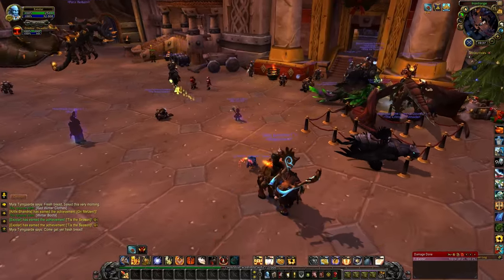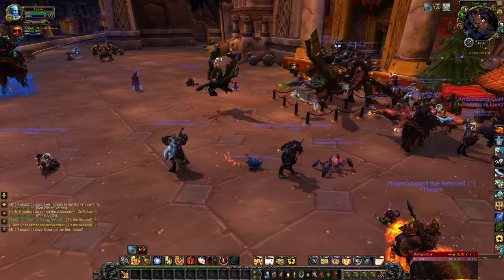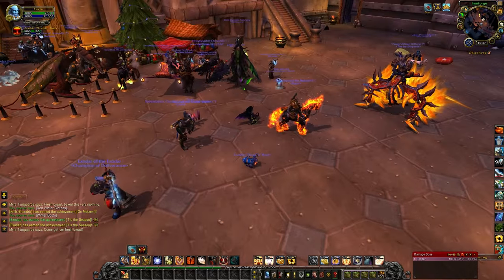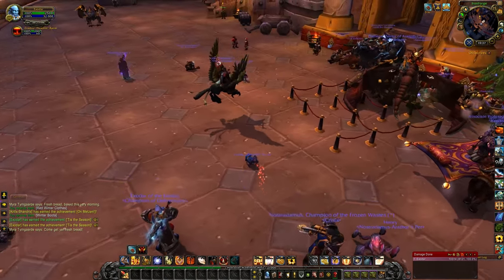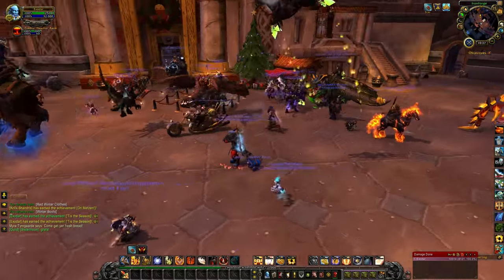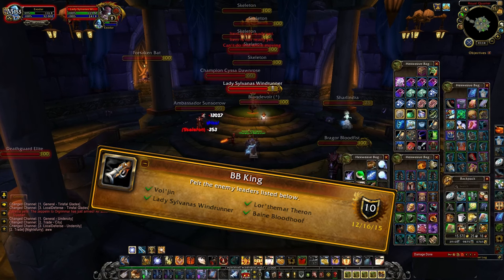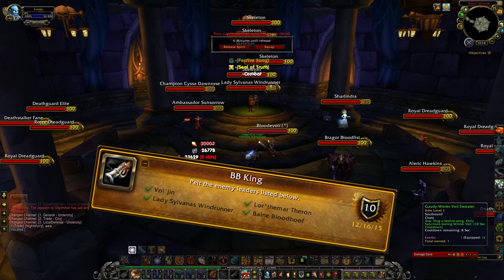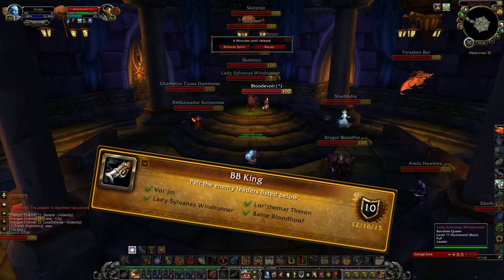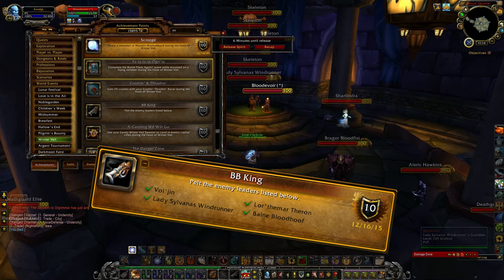There is also the Danger Zone, which requires you to use your Crashin' Thrashin' flyer to shoot down another one, and Crashin' Thrashin', which is to gain 25 crashes with your racer — this can also be purchased from Geppetto. What I did is I started a custom group and just said, "Hey guys, I'm going to be in the middle of wherever, meet me here and let's use our toys together," and I got people to come get their achievements. BB King requires you to pelt opposing leaders with the Red Rider Air Rifle purchased from Geppetto Joybuzz — worth doing together with the Gaudy Sweater caroling in cities. I was able to do this on my Paladin pretty easily solo, though I did have to corpse drag a little bit. The leaders will get aggro once you shoot them, and then that is pretty much the end of your life.